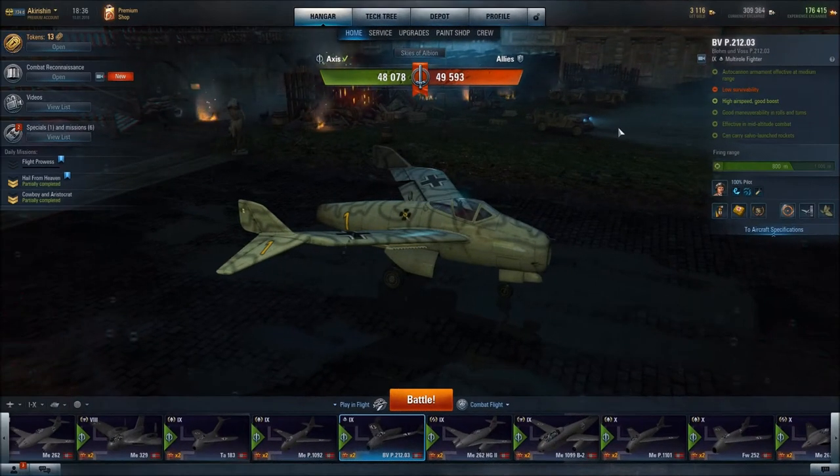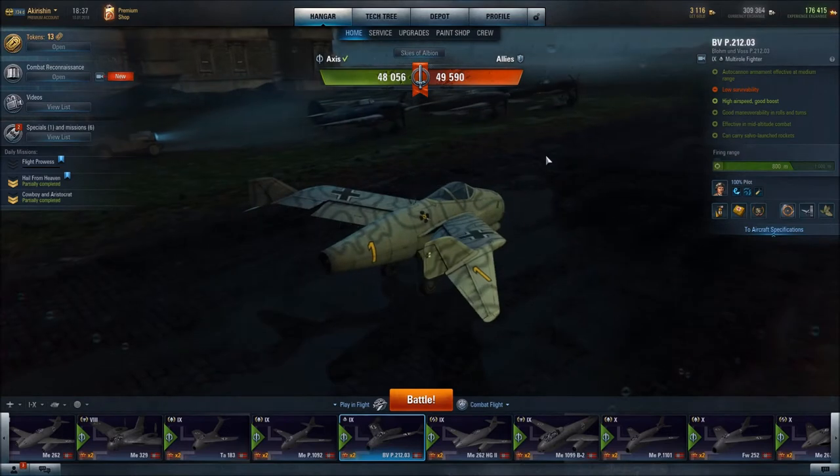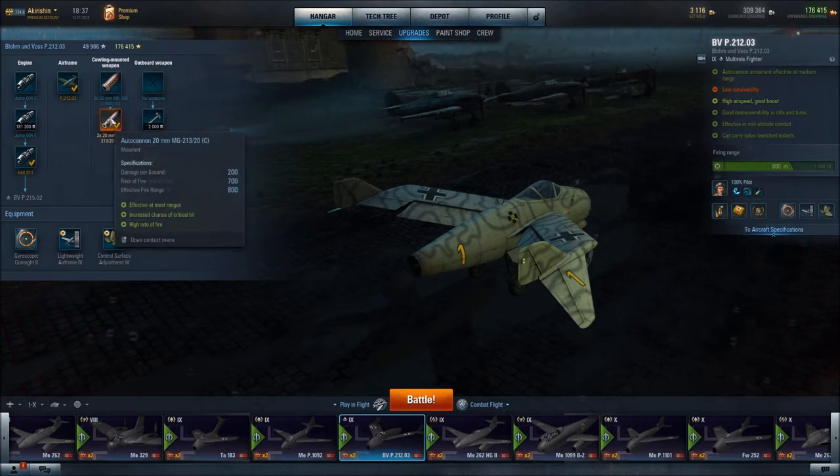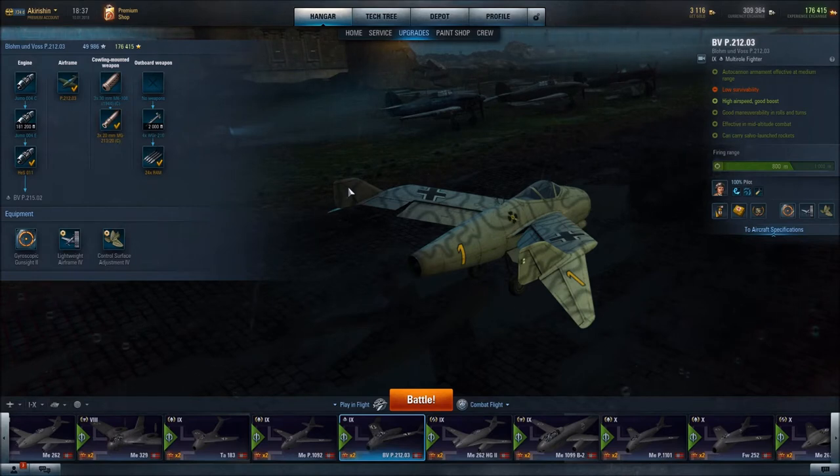Greetings and salutations. This is Akirischen. In this video I will be featuring the Blum und Voss P212-03 multi-role fighter, a German aircraft. It is equipped with three 20mm cannons with a fairly high damage per second, a very good rate of fire, and a very good effective firing range. This aircraft also comes with 24 RAM rockets, which are effective against aircraft, and they are fired in a salvo manner, meaning that multiple rockets fire at the same time. We'll talk more about the rockets when we get into our pilot skills.